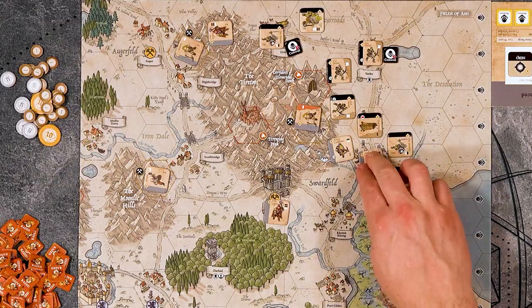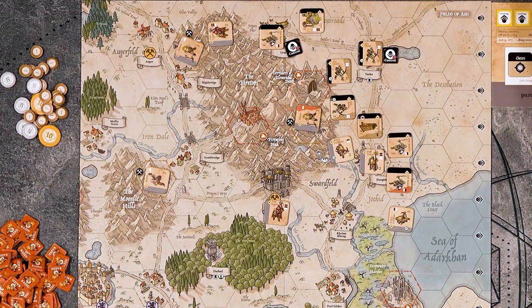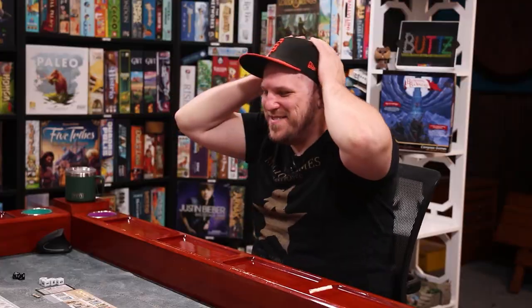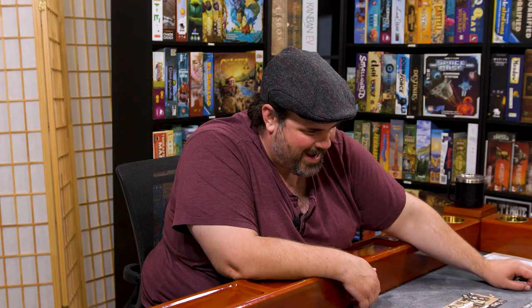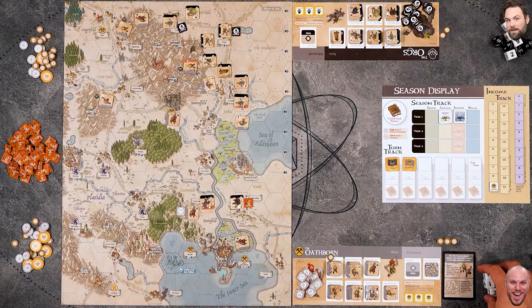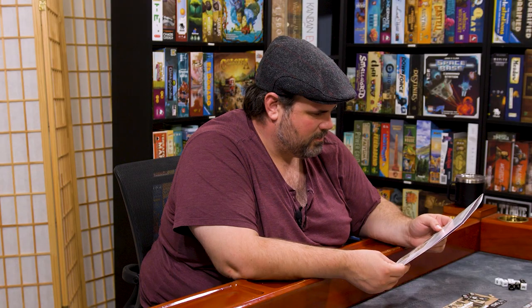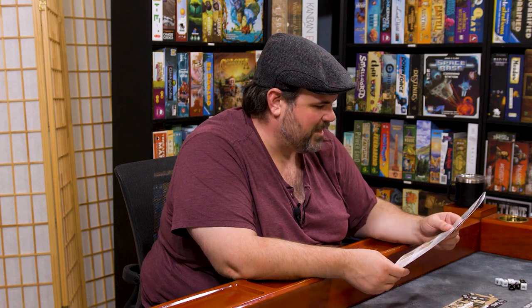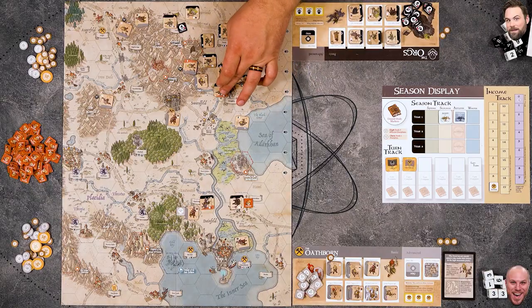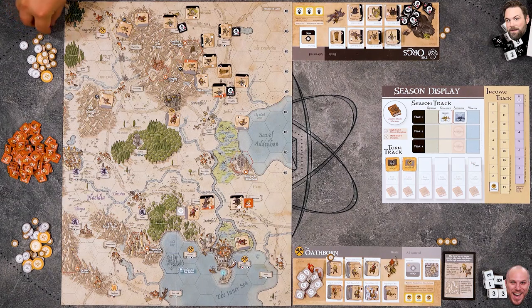Nick attacks the orc reaver with his oath taker - rolls two successes, Mike rolls nothing - the orc reaver is killed. Nick must advance since the hex is emptied and it's a settlement. Nick unexpectedly took that settlement. He continues with crossbows shooting the remaining orc reaver - one crit, no other successes, but one is enough. He removes Mike's control marker from that hex, loots for two gold, and places his own control marker there.